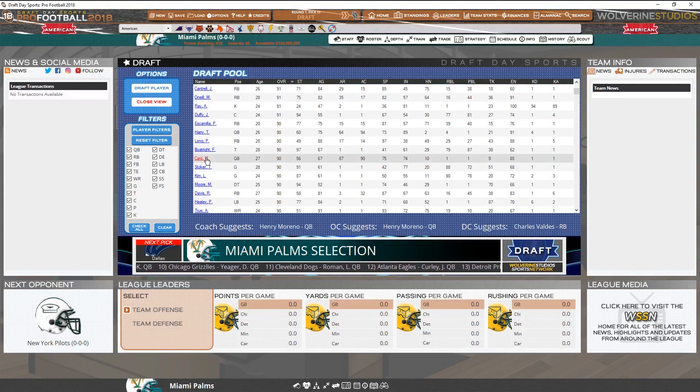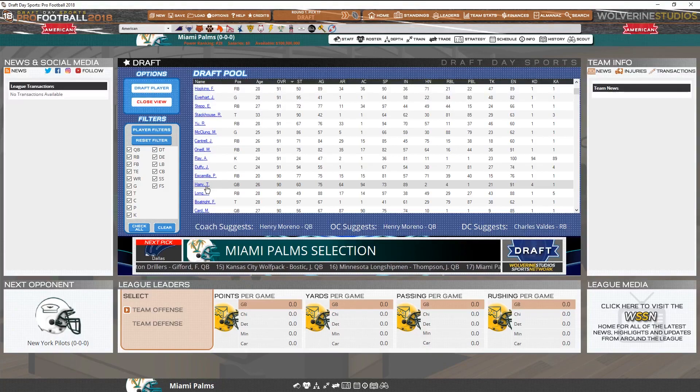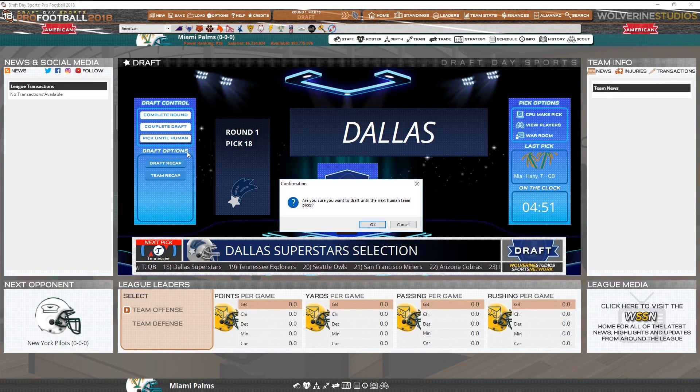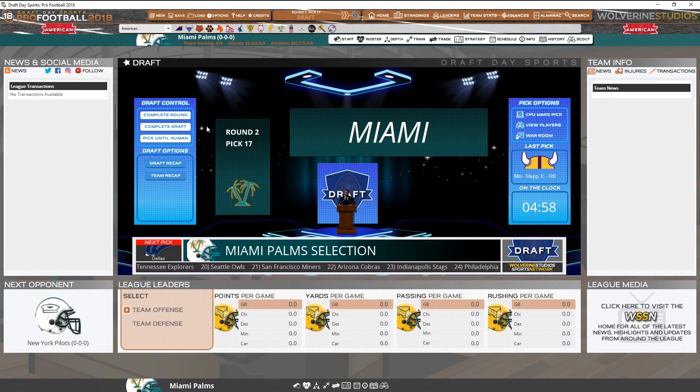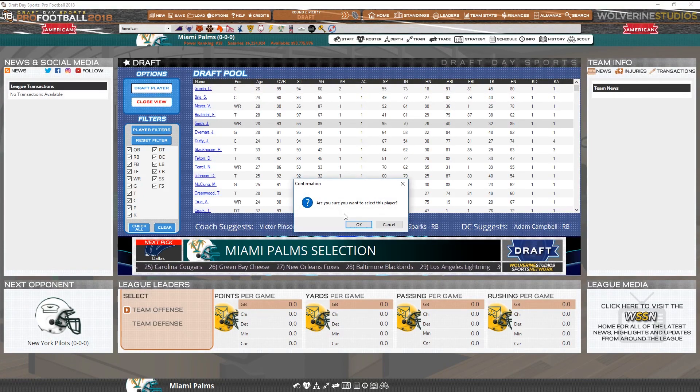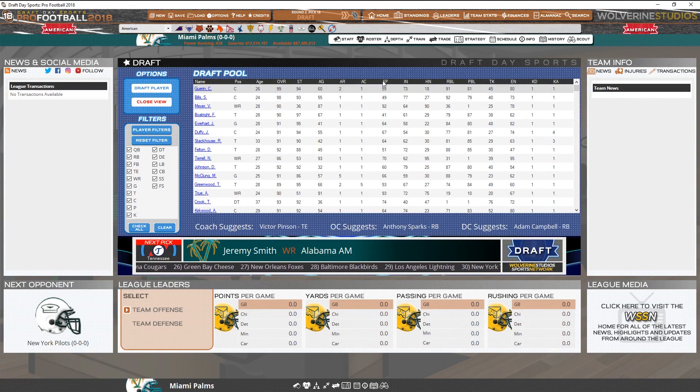QB — oh, here's a better one. Strength 56, 75. So T. Harry is going to be my first draft player. I'm going to pick him because I want a great quarterback to kind of overlay everyone else around. Are you sure you want to select this player? I do. Theodore Henry is our first ever signing. Dallas is up next. Miami Palm selection — let's take a look at the players that are still around. Overall, center, wide receiver. Strength is 36, 55. I'm going to pick this dude, Jeremy Smith. So he is our second signing at wide receiver.